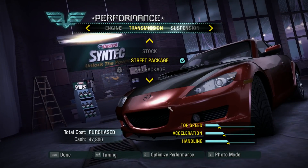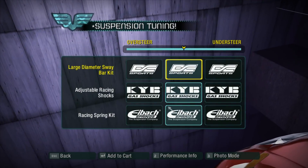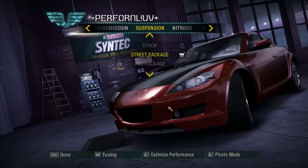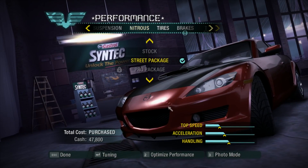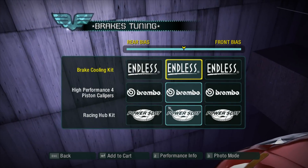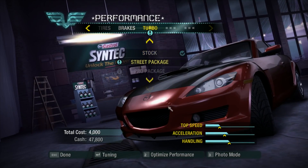So let's go ahead and change all this stuff. I have that on. I don't have my suspension parts — so a little bit more oversteer, we'll do something like that. For NOS, we didn't unlock anything. For tires, we didn't unlock anything. For brakes, we did unlock this — we'll keep that the way it is. For turbo, we unlock street package.